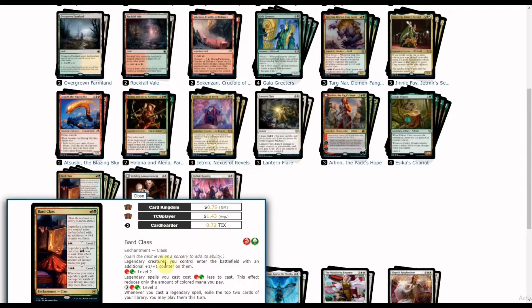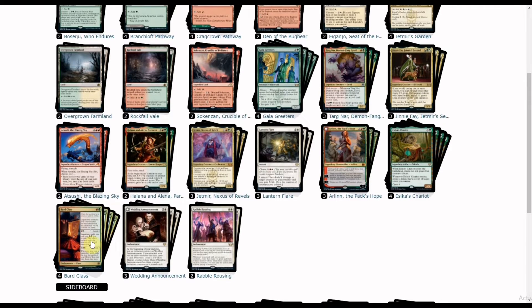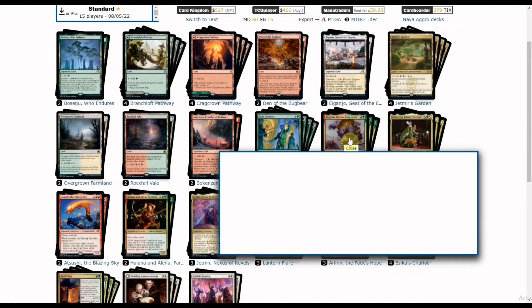This effect benefits from having more legendary creatures in your deck, giving them that free buff from the enchantment. So we run four copies in the main deck along with other legendary creatures from the format. Let's check them one by one, starting with Thugnard Demon Fang.